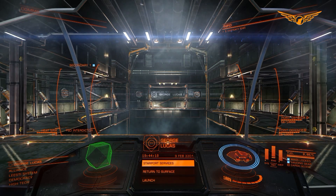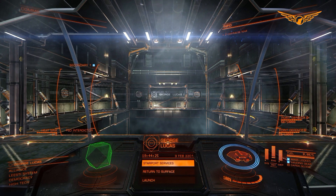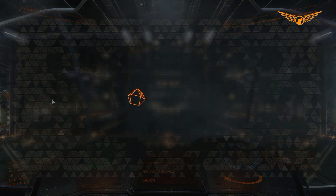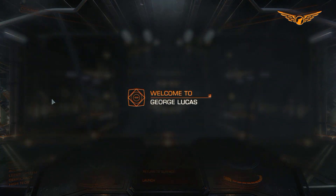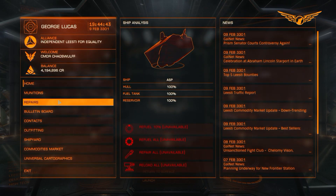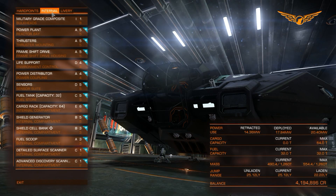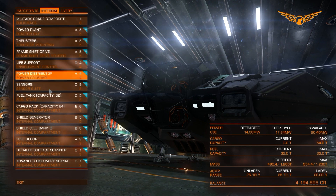Hello again ladies and gentlemen, ChaosWolf here and welcome back to Elite Dangerous. As you can see I'm back here in George Lucas Spaceport. I've basically come back, got rid of my transporter, and condensed all my assets back down into one ship — this time it is my ASP Explorer.